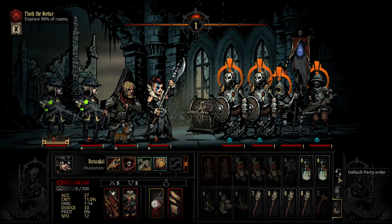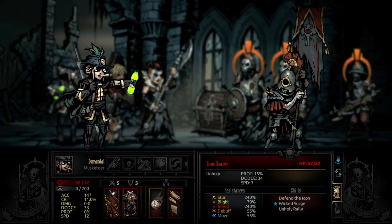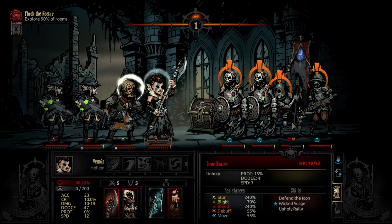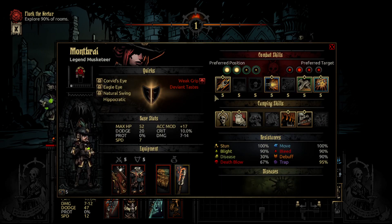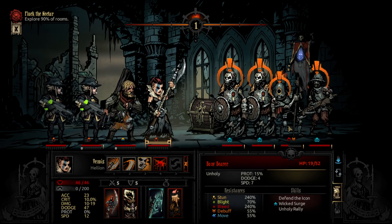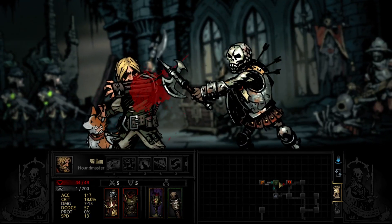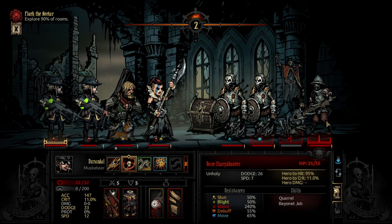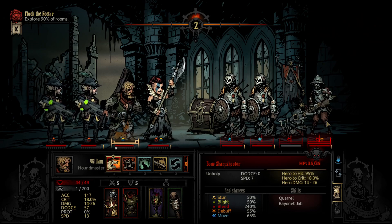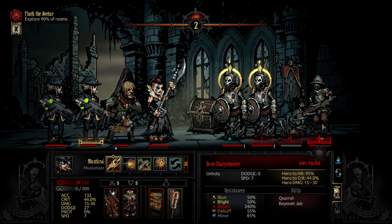Musketeers are even faster — that's incredible. It has good chances to one-shot but I'll play it safe. Both options work, I'm just gonna try to kill this thing. Double stun — hell yes! Okay, let's kill this thing.